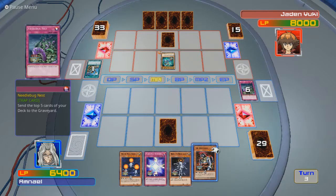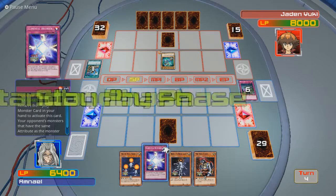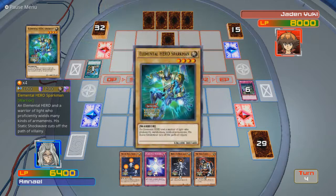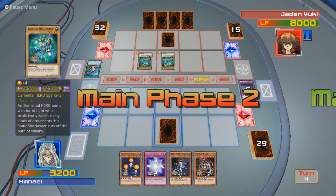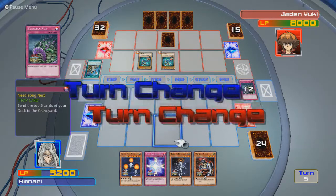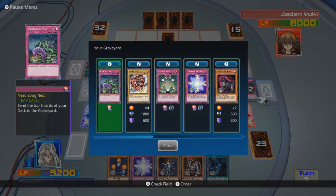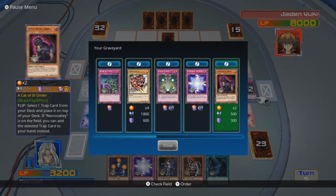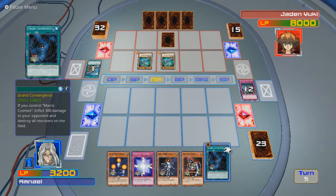I can always use Needlebug Nest again. This could be a problem — I can only sustain this for so long before I lose. Come on, put an Earth Monster in the graveyard. Great Angus — that's fire. Macro Cosmos — that's dark. Can't catch a break with this thing. And sadly, I don't control a Macro Cosmos; that would have been really helpful to have.